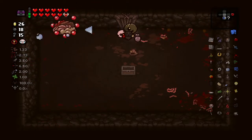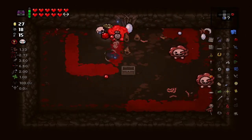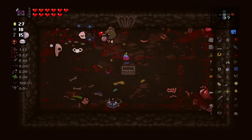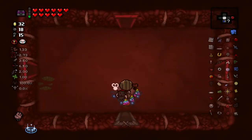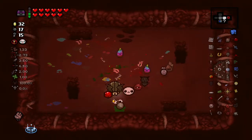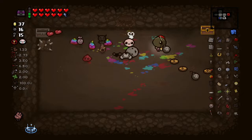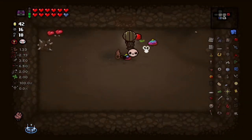We're gonna need that excited pill to calm down a bit, but I don't think it's gonna. Blessed Penny and Monkey Paw. I have a bunch of rainbow poops walking around, that's funny. Let's go in here. We should have an item room on this floor, right? Because we have Blood Crown. Yeah, nice. We'll come back to the curse room in a second.